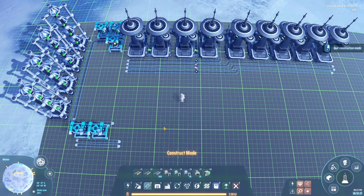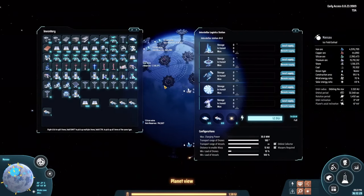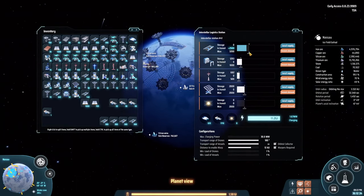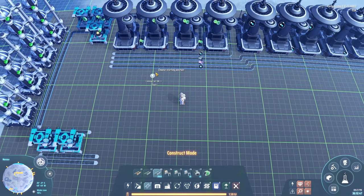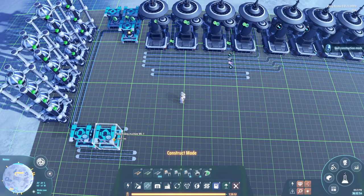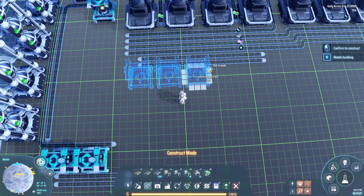We're going to need a lot more belts, so let me go find my ILS that has the belts. Let's put up the demand a little bit because we're going to need a lot more than 2000. We are going to be putting in two more belts as a placeholder for the moment, because we need a few other items — specifically we're going to focus on plane filters, which we need about eight of.